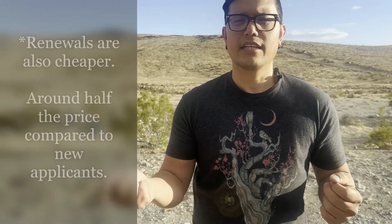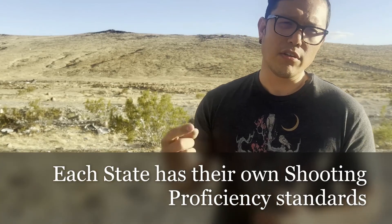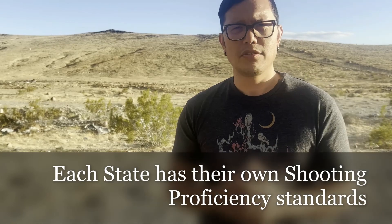First step: you have to find a CCW class in your area. You can bring your own revolver or your favorite striker-fired pistol. When you get to the class, you will be sitting in the classroom for six hours talking about gun laws and firearm safety. Then the last two hours will be a shooting proficiency test. The Nevada CCW requires that you be proficient at three yards, five yards, and seven yards.